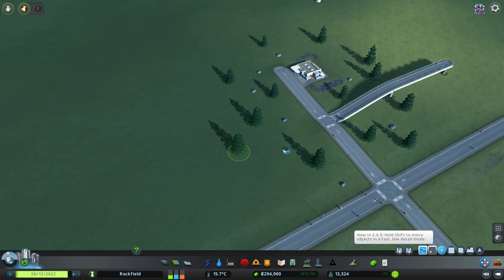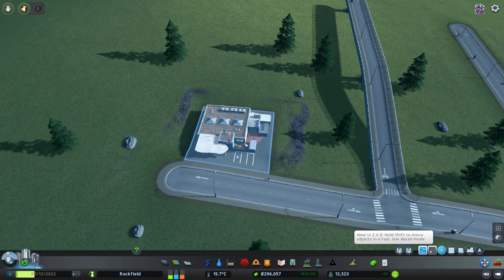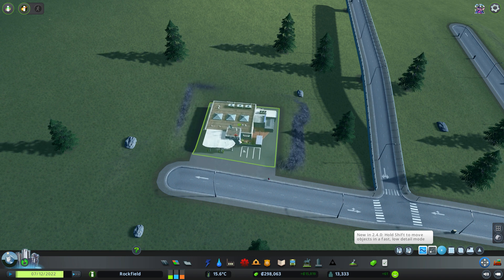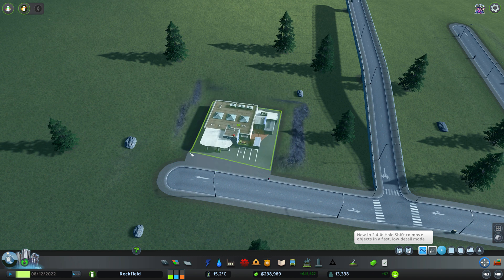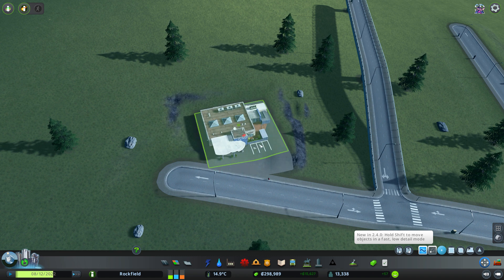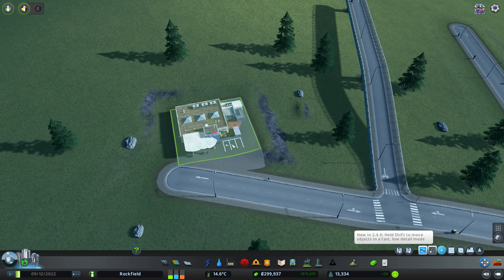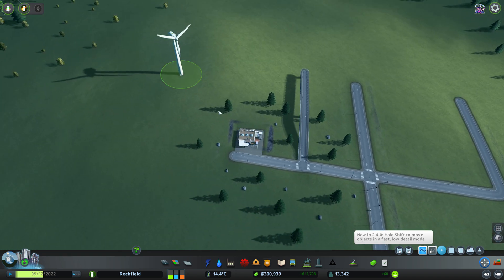We can grab trees and move them around, rocks even, and buildings too. In fact if you take a building — or just anything really — instead of holding left click to shift it around, you can hold right click and twist it. Of course the game will complain about road access if we twist it too far, but something like a slight angle would be totally fine. There are certain areas where you might want a building at a bit of an angle, so that's kind of neat.